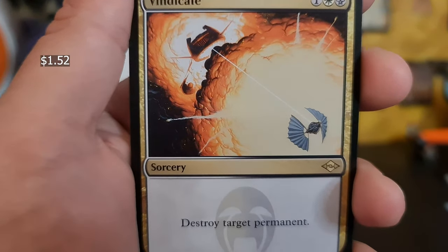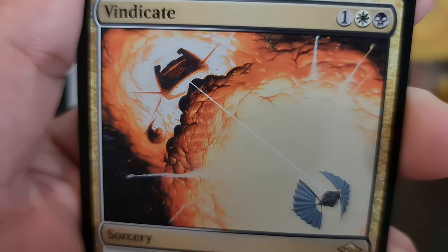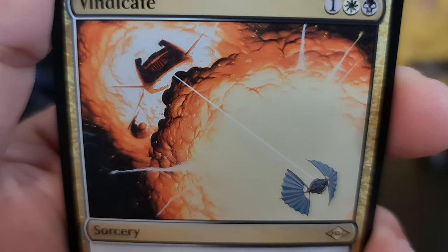Herd Ballad. Vindicate — ooh. That's the Death Star blowing up and a TIE Fighter flying away with Darth Vader in it. Very nice.